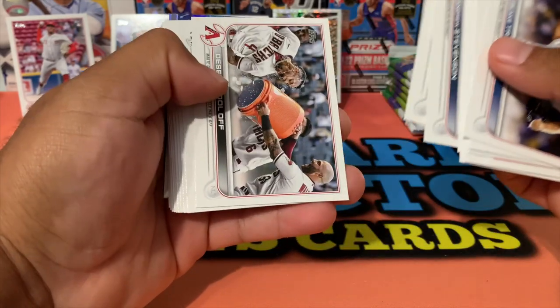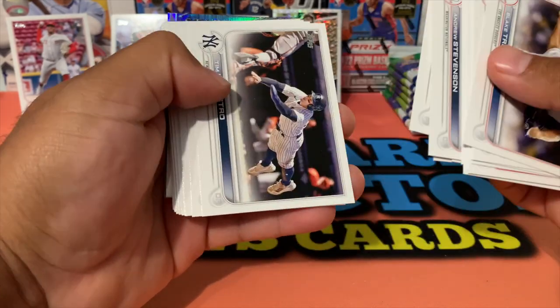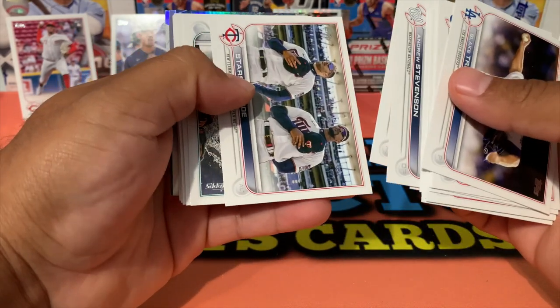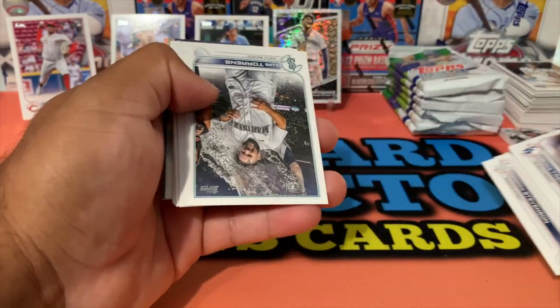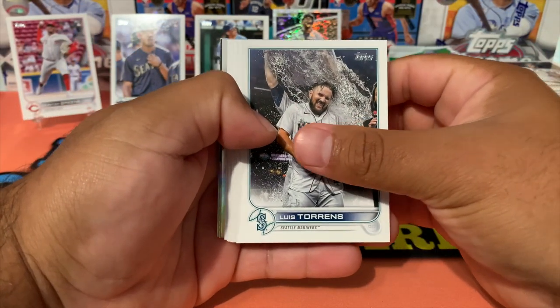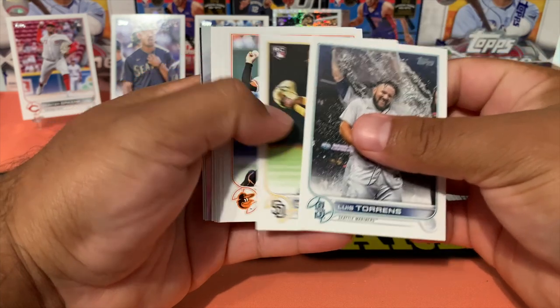Trying to go a little slow just so I don't miss anything. Wow, look at all these cards — these are all like landscape-style cards. We got Luis Torrens with the water background, CJ Abrams.